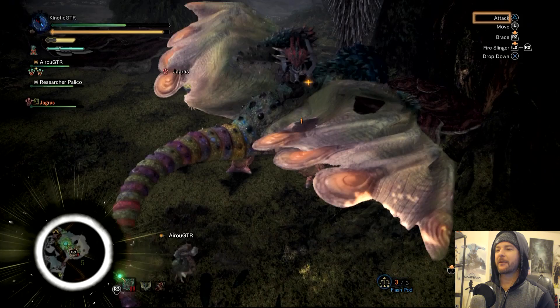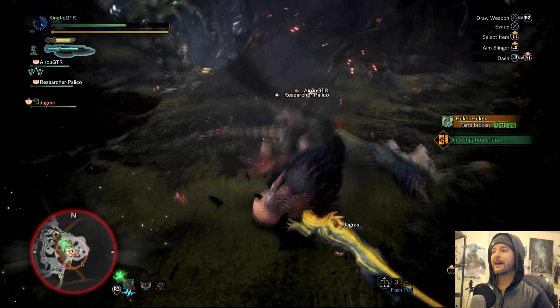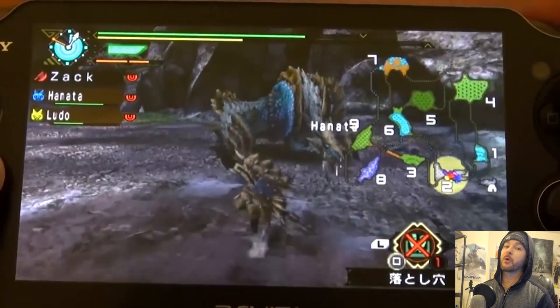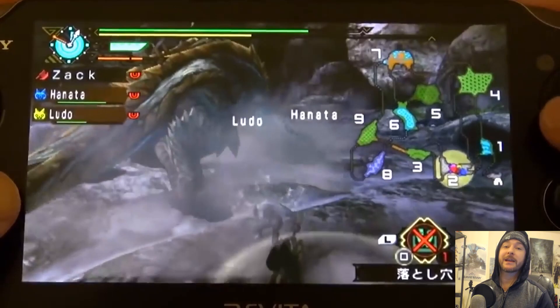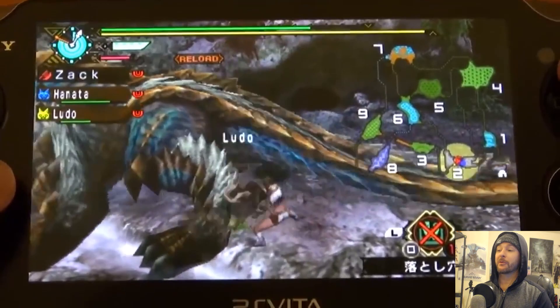I understand how attractive the long sword is and how much fun the dual blades probably are with their fast combos, but seventh? That doesn't seem right to me. I thought, maybe it's because people don't understand it, maybe they think it's too complicated, maybe they're too lazy to understand how the axe and sword forms and the whole switching mechanic works. I was like, this is ridiculous — I've got to show people how simple this weapon really is. I've been using it since Monster Hunter Portable Third, and I even beat Gendrome with just a switch axe and basically no armor, which speaks volumes.